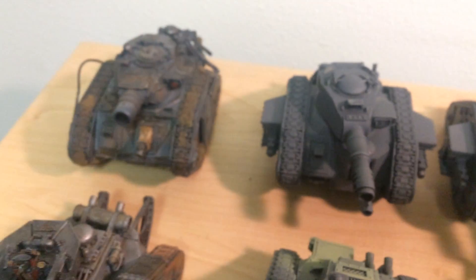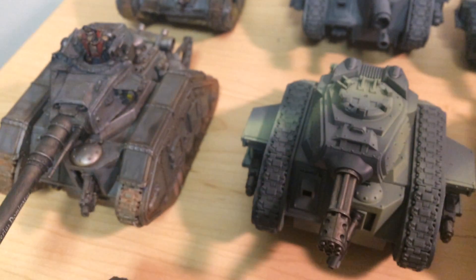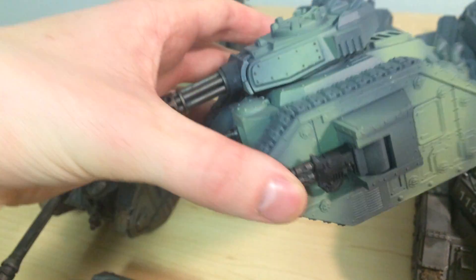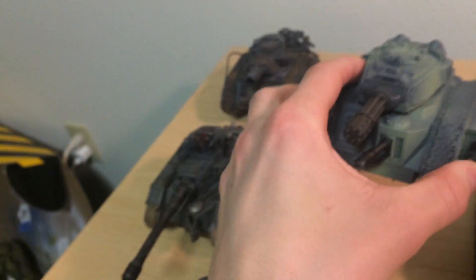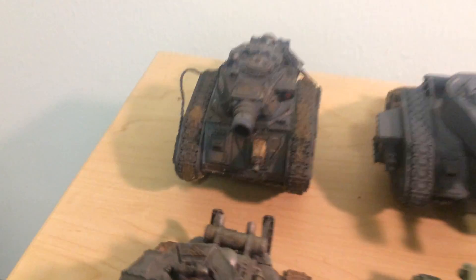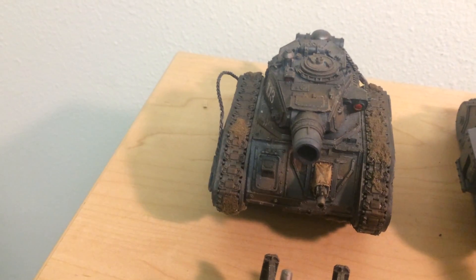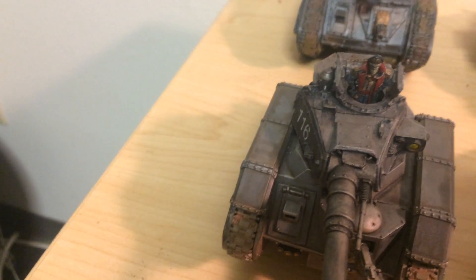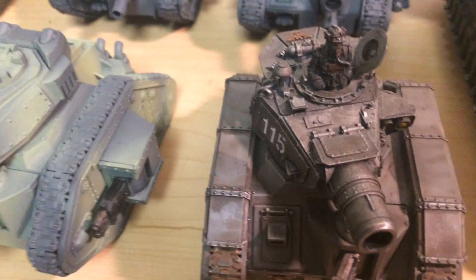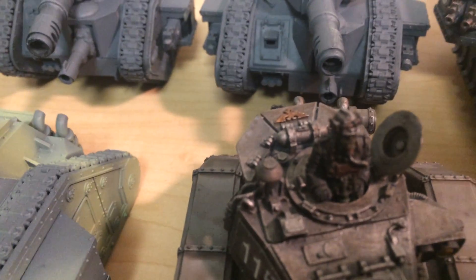Then we have the Leman Russes — those two still need the camouflage on them. This is Pask's Punisher, because anyone that plays Guard knows how good this is with the Meltas, the Punisher cannon, and the Lascannon — it's just a really good setup, probably the best unit in the Astra Militarum Codex currently. Then we've got a Demolisher, a Vanquisher with a Death Corps Commissar up there, another Demolisher, another Demolisher with another Death Corps guy, and a Hellhound.